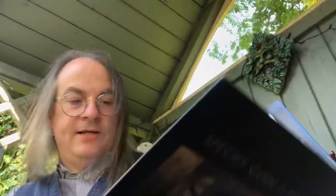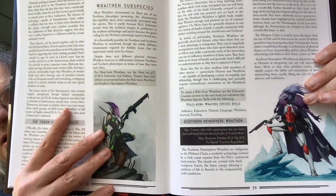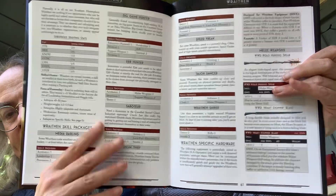Wraithan family life, sex, gender and that sort of thing is covered. Other activities such as zero-g murder ball are mentioned, along with the nature of the world of Polo, ancient history, and then society on Polo today. Wraithan subspecies are included as well — you've got northern hemisphere Wraithan, shown in all their glory with classic pieces of artwork — plus starting subspecies stats, and then equipment.